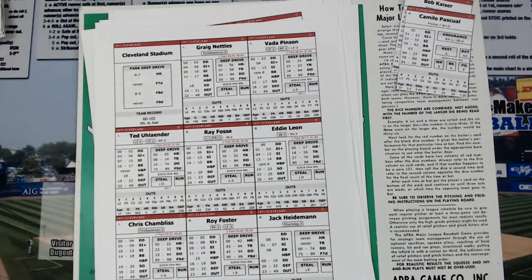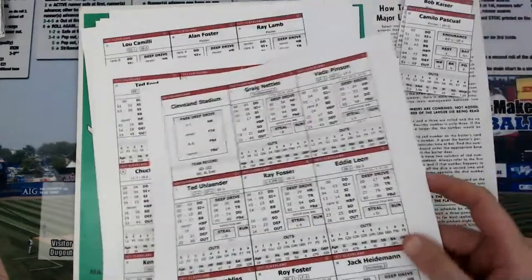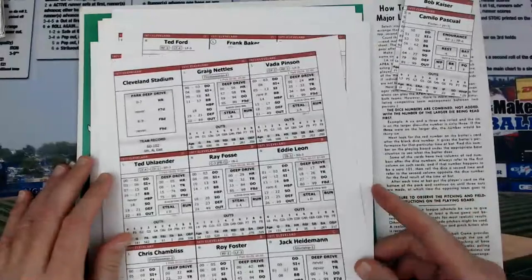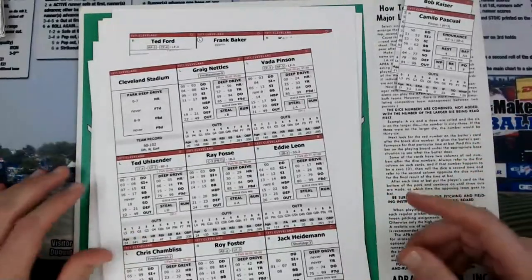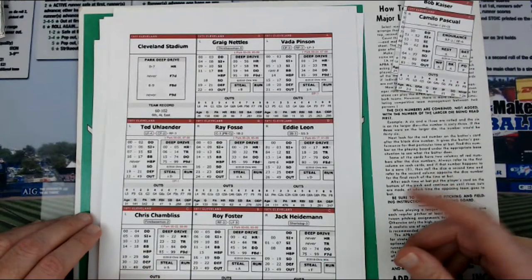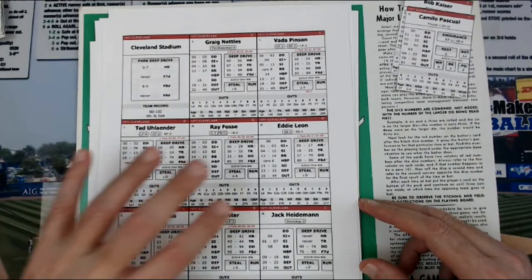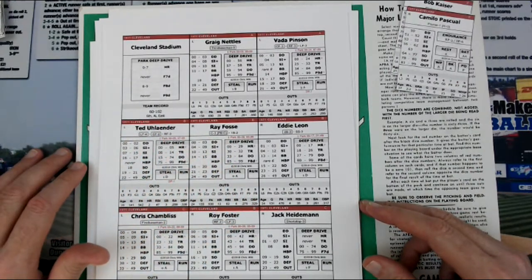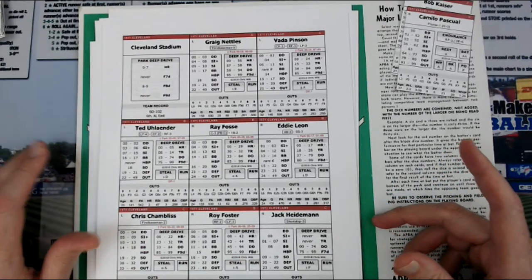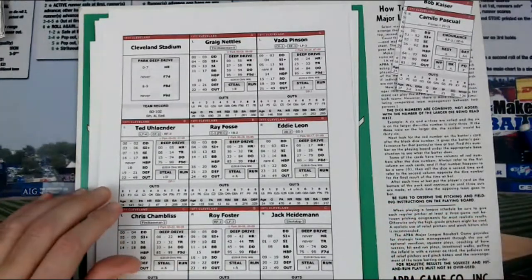I'm going over the cards for people that want to do that — writing and circling on them. These are the pages I printed out for the Cleveland Indians, one of the upcoming teams on my schedule. I'm playing the actual 1971 schedule. The great thing about Deep Drive Baseball is you get every single player. You can pay $140 for every single player on APBA, or you can pay $12 for every single player using this very cool system. Easy to play, it's fun. So let's go over the cards so you understand how they work.